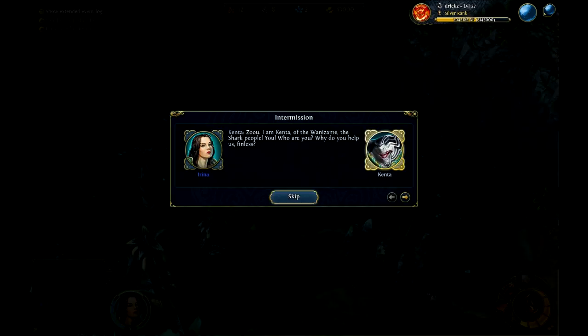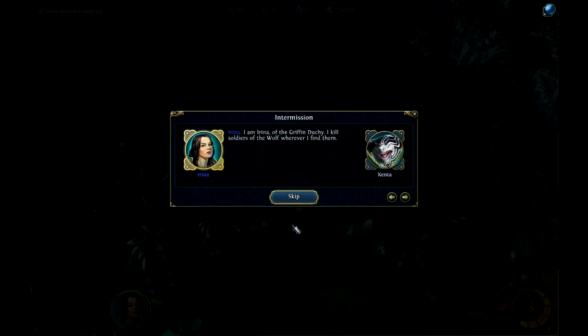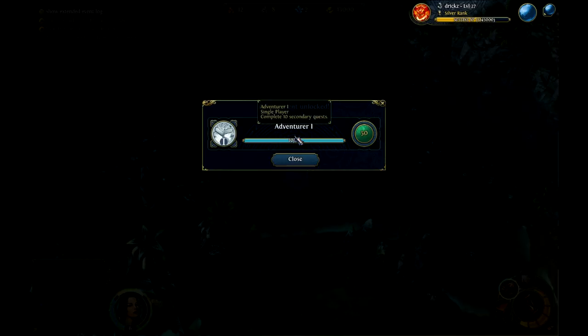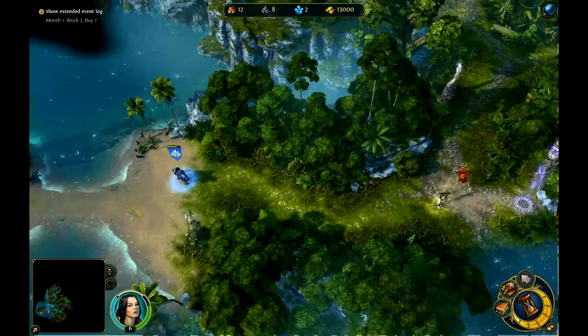I found an artifact. I am Kenta of the Wanizami, the shark people. Who are you? Why do you help us, Findus? I am Irina of the Griffin Duchy — I kill soldiers of the Wolf wherever I find them. You travel with a priestess of Shalasa. You save us, kill our enemies. Wanizami are in your debt. Wanizami — Irina is now our lord. We follow Irina! I only got shark guards. The shark guards are formidable fighters; they give no ground to their enemies.